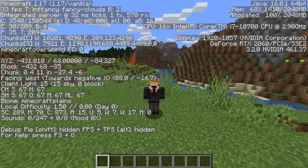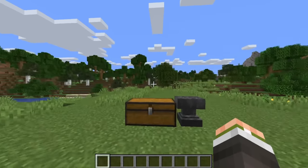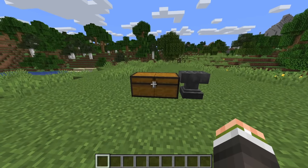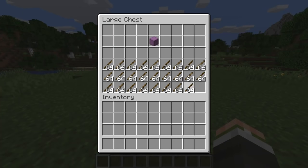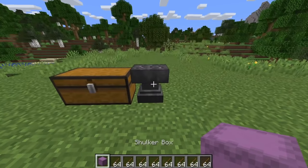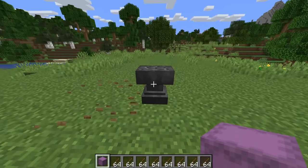Now, in 1.17 Vanilla, that exactly has just happened. It is a bit different than how I stated it, but it is so close that I'm willing to say I accurately predicted a dupe, which is insane. So, all you're going to need for this is a full inventory of items, and then one of the item that you want to dupe. Any type of damaged Anvil, because this is how you're going to be breaking the Anvil, as I stated in the beginning clip.